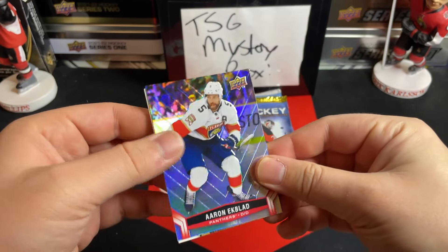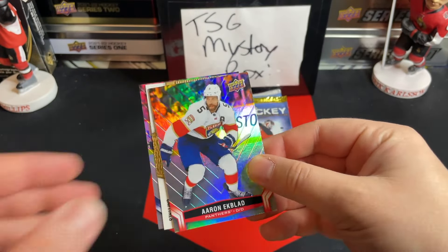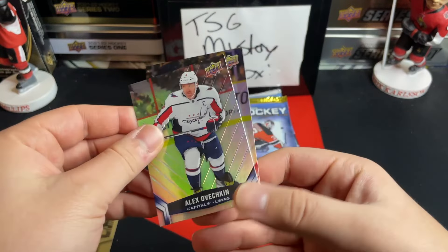Tims is technically a Bedard chase. We've got Aaron Ekblad, a Darcy Kuemper — net keepers there — and an Alex Ovechkin.